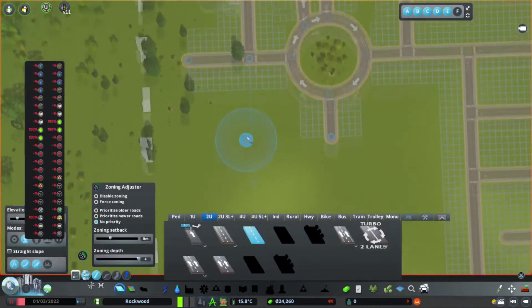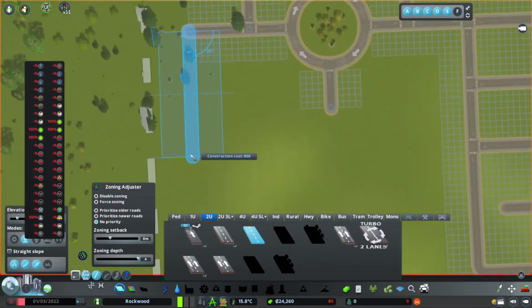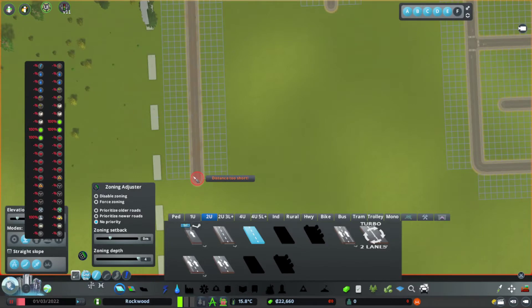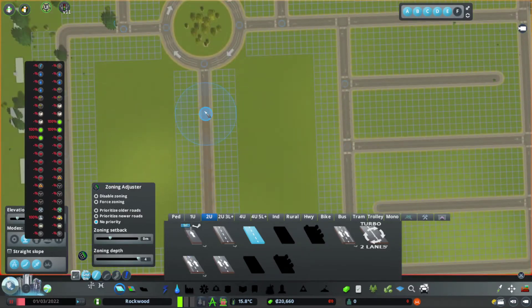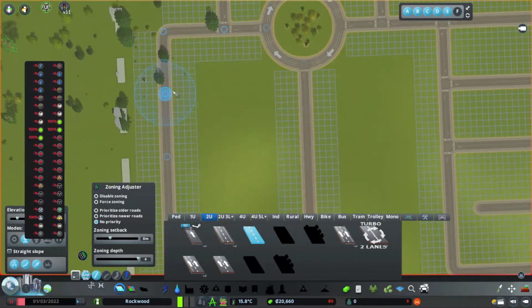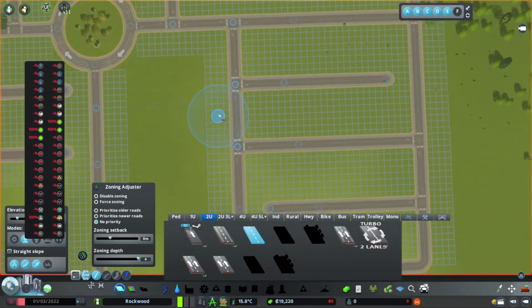We're going to come off the end of here, like so, and across that one and down to there. And then we're just going to add in roads like this. Okay, so we have an industry area, ready to go.